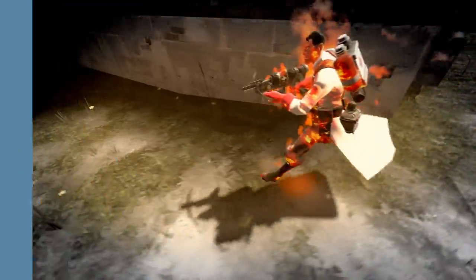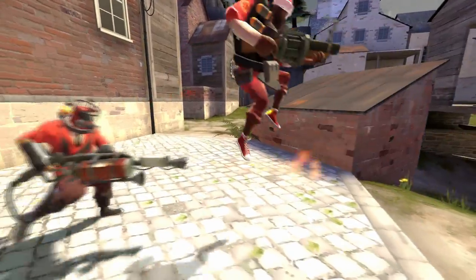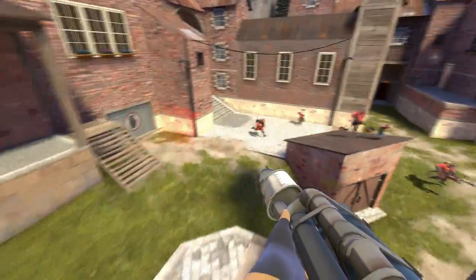After the jump, I find the nearest target and try to take them out. In this case, it's the medic, though sometimes it's the sniper, or the soldier, or some other class.